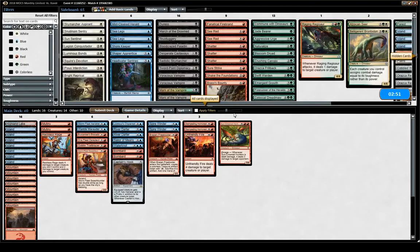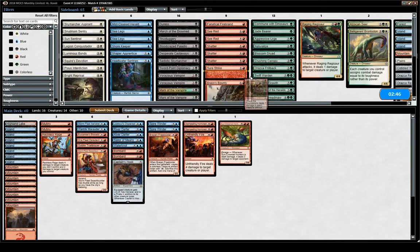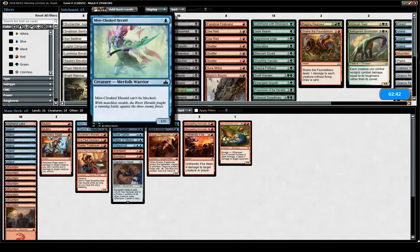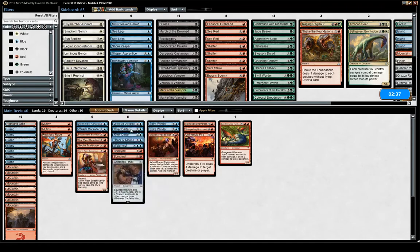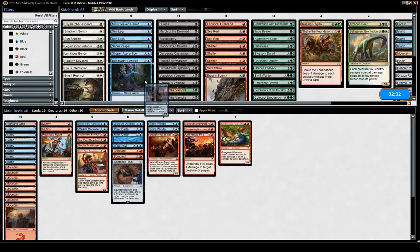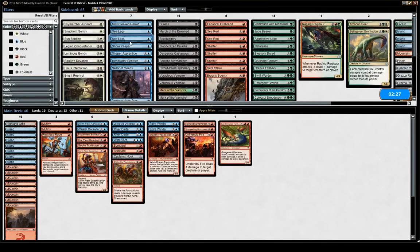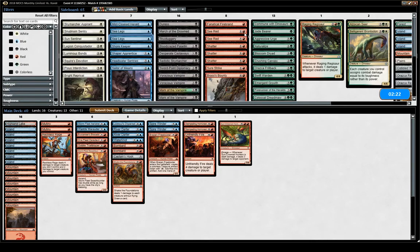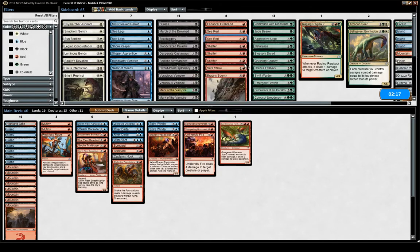It doesn't feel as unbeatable as the enchantment deck we saw in round one, but it's still kind of brutal. I feel like Shake the Foundations should be pretty good here. Sealer of Memes plays pretty well against 2/1s, but not great when they have a lot of flyers. I don't think we go for the all-in aggro deck — they're playing blue, they have bounce spells and Water Knots which match up very well against red, so I don't think that's really an option.